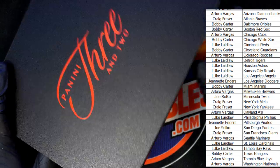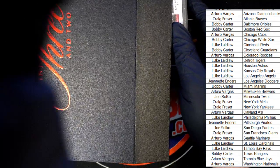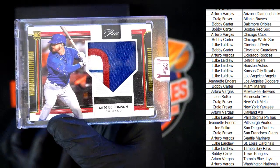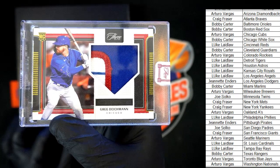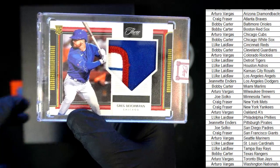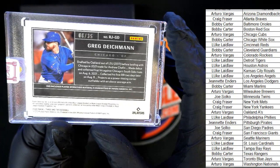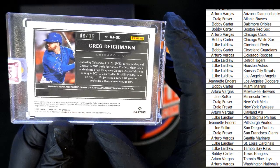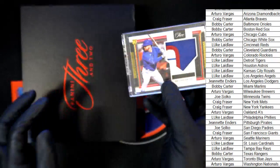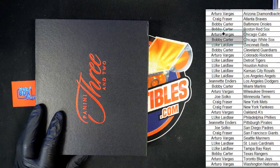Panini Three and Two — let's pull out that relic hit, and then we'll move into the pack. Here's the relic hit right here, let me zoom out a little bit. What is it? The Cubs! Nice one, Arturo, with the Cubs. It's a nice-looking relic rookie numbered six of 35 — drafted by Oakland out of LSU in 2017 and landed in Chicago in 2021. Way to go, Arturo — that's hit number one. Let's pull the pack out and rip this thing!